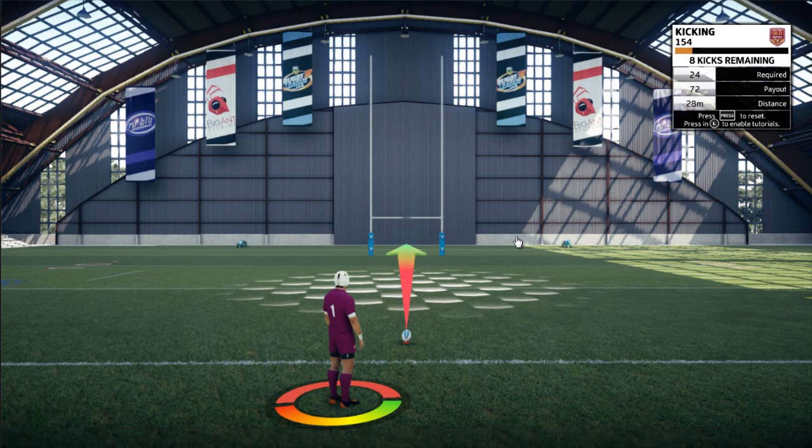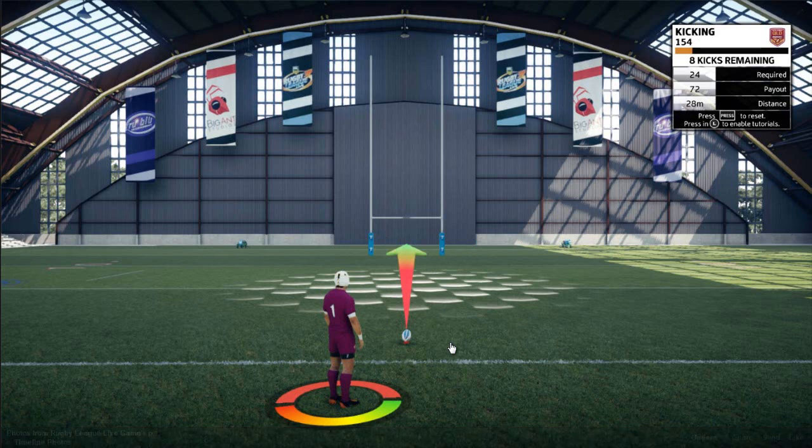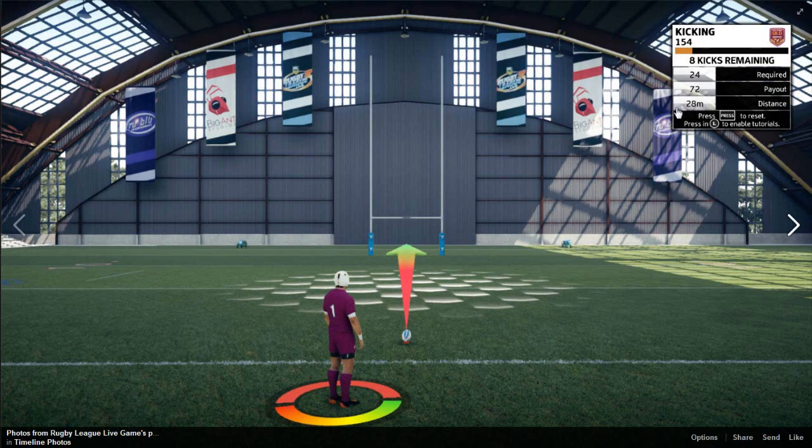This screenshot gives us a lot of cool new information. The kicking looks fairly different from Rugby League Live 2 - we've got this red bar here that was on other screenshots for the player you're controlling. This one looks like you hit X or equivalent and it fills up to the green for power. I'm not sure if it comes back down for accuracy or you just aim it. I'm hoping it's challenging without being ridiculously hard - the last game was way too easy. This leveling-up element up here is really interesting.